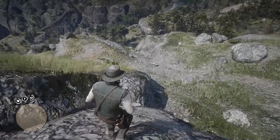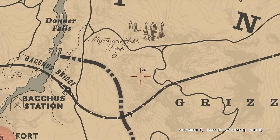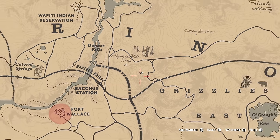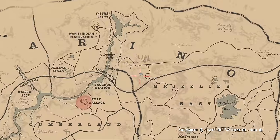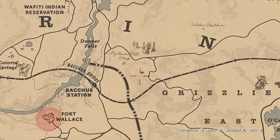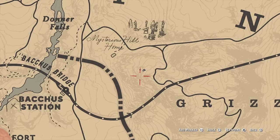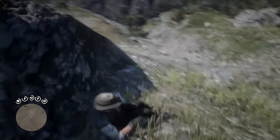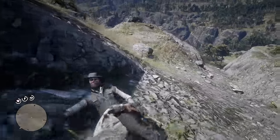Now, if you're wondering where it is, it's in an interesting location. It is just to the northwest of the Grizzlies East, to the northeast of Bacca Station, and southeast of Donner Falls. It's right next to that mysterious hill home, and it's located on the top of a mountain, so it's a little bit tricky.